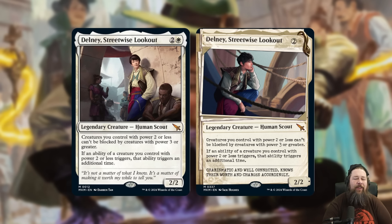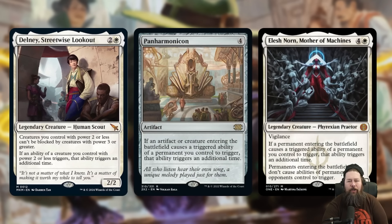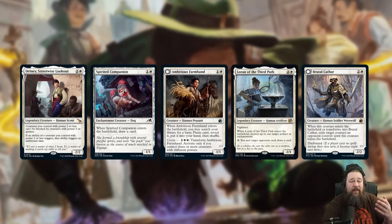Delaney's Streetwise Lookout says creatures you control with power 2 or less can't be blocked by creatures with power 3 or greater, so this lets your weenies get in through big blockers. It also synergizes with the new morph mechanics because anything you're morphing is a face-down 2/2, so all your morphs can swing through big blockers. The exciting part is if an ability of a creature you control with power 2 or less triggers, that ability triggers an additional time — essentially a new Panharmonicon. It's literally Panharmonicon or Elesh Norn, all that stuff. Of course, it only works with creatures with power 2 or less.